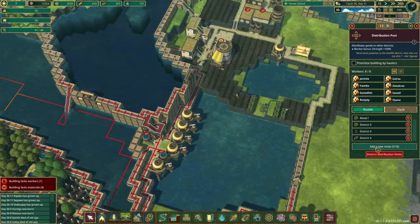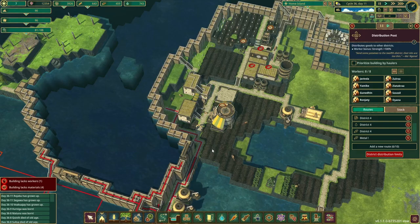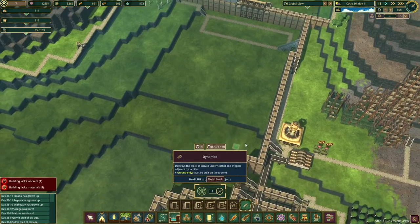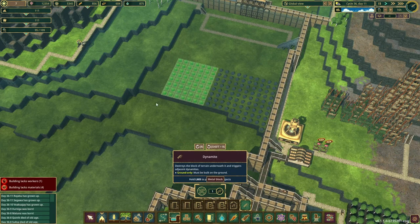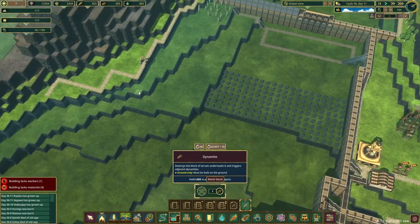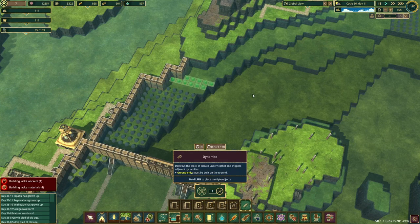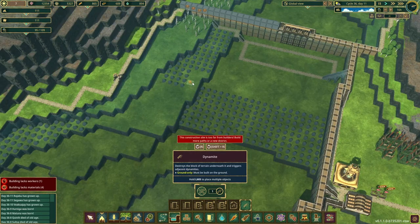We're also going to have to add a new route to these guys and put some explosives over here, so that these two can then go and place explosives down. I'd like to pretty much explosify all of this so it's all at the same level. Out of those 300-something explosives we currently have, I don't know how many we're going to have left at the end - it can't be too many.